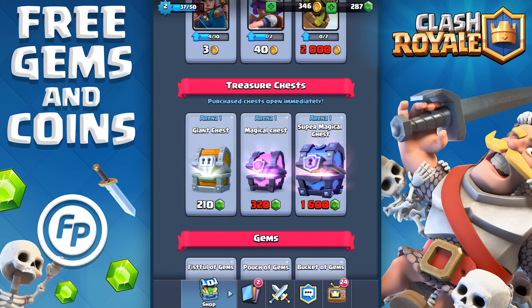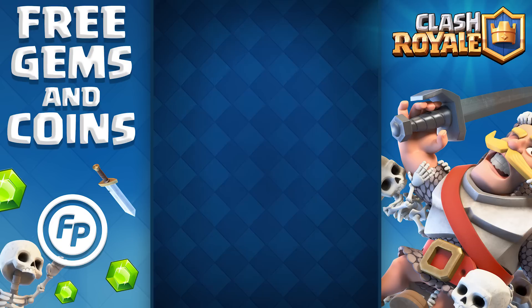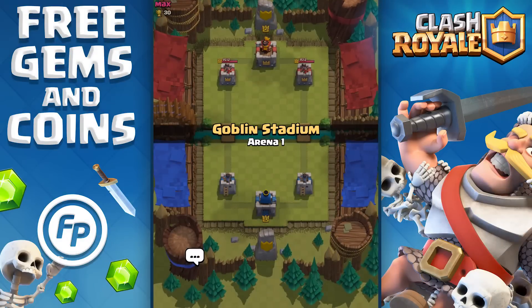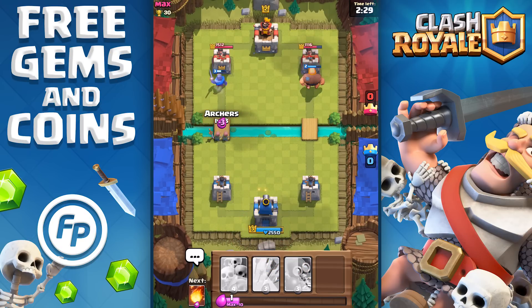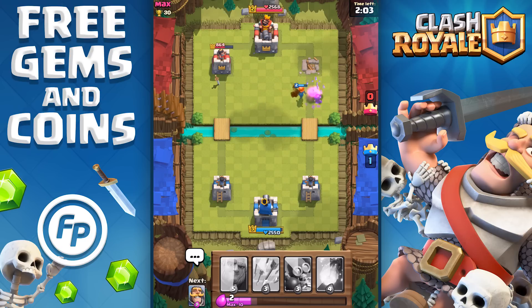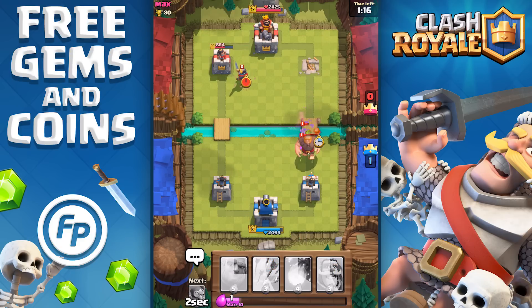Now I can go into my cards and upgrade the heck out of these guys — damage per second, sweet. These chests are expensive. I might as well get the giant chest too — why not? In 15 minutes I can open another chest, or I can open it now with two gems. I'm getting excited because I want to see what this Valkyrie does. You could be pretty awesome at this game, but if you redeem your Feature Points for gems you can be even more awesome.